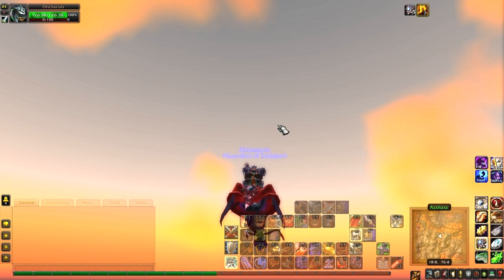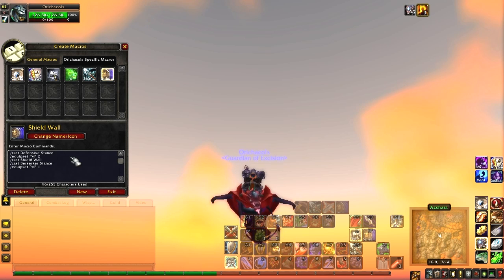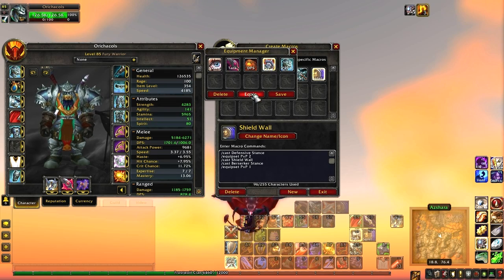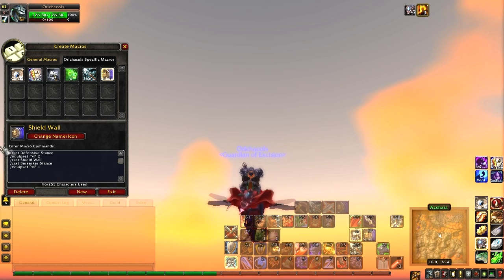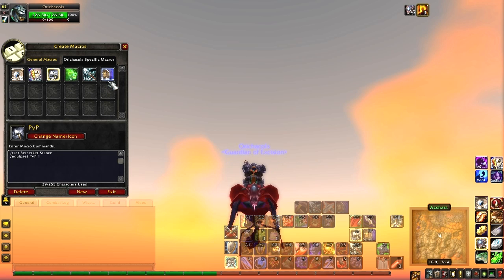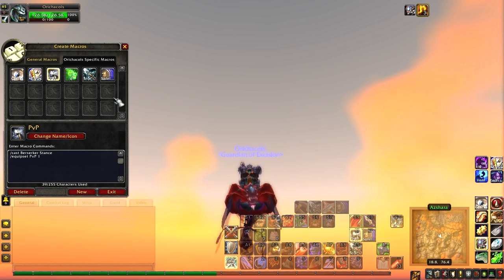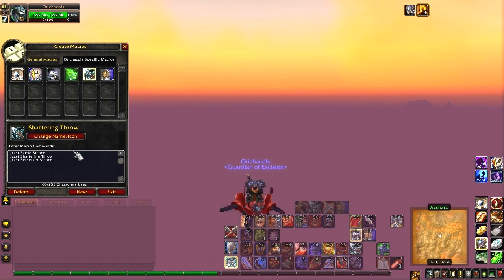I have one macro for Shield Wall — basically it pops me into Defensive Stance, equips my shield, casts Shield Wall, and then casts me back into Berserker Stance. The equip-set back to two-handed weapons doesn't work perfectly, so I had to make a separate macro that puts me back into Berserker Stance — you have to click it about three times for it to work. Because of my Razer Naga I have those two buttons linked on the left side. I also have Shattering Throw set up where it puts me into Battle Stance, casts Shattering Throw, and puts me back into Berserker Stance.